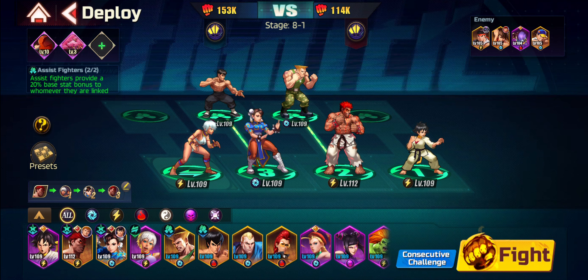I was thinking about going full Thunder, which gives you an additional bonus. However, that would have meant taking out Chun-Li, and Chun-Li is essential — she's so good for this team. She does massive AoE damage and has a very good skill set, which is why I didn't want to replace her with someone like Blanka.